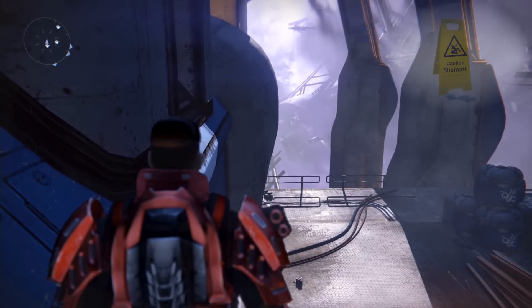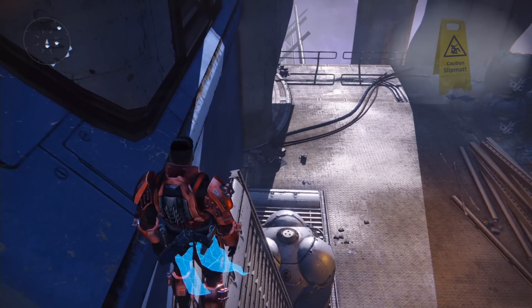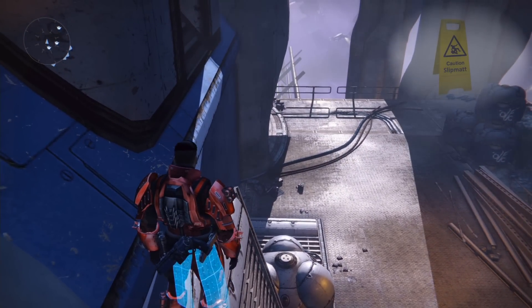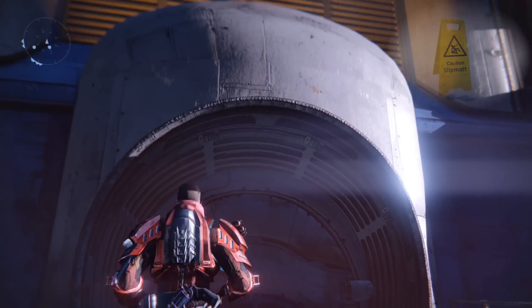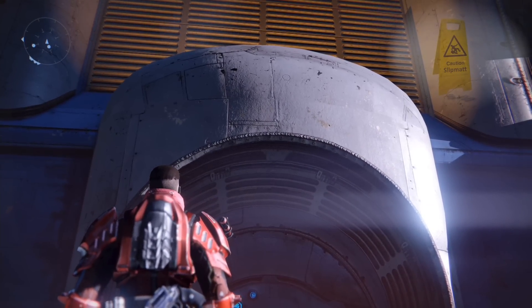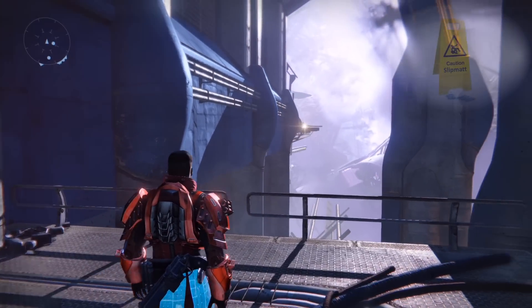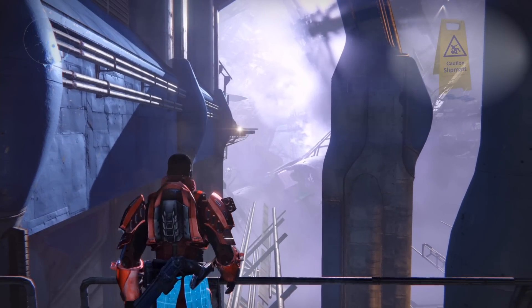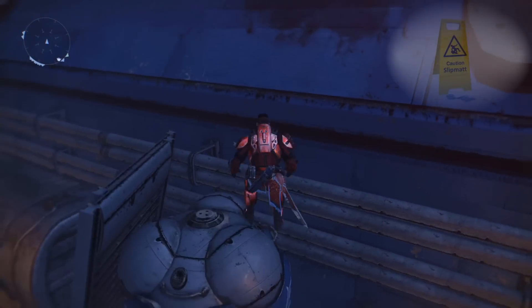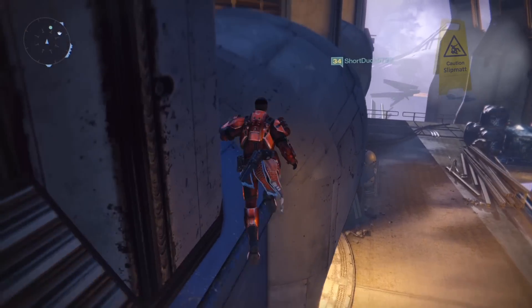And then jump again on top of the doorway. Now I've only ever got this once to work, and I've been trying ever since this map was released — since day one. And I've only ever managed it once with a Titan. So there you go, it's bounced me off to the right. But the aim of the game is to get on top of that door. I do believe it's a lot easier with a warlock or a hunter on full agility. But the way I'm going to show you is also a lot easier, which is to have a friend in a fire team.